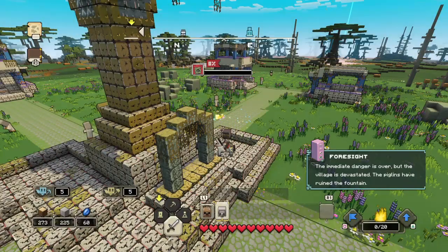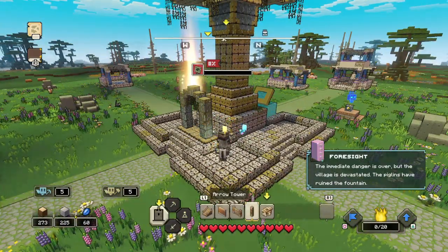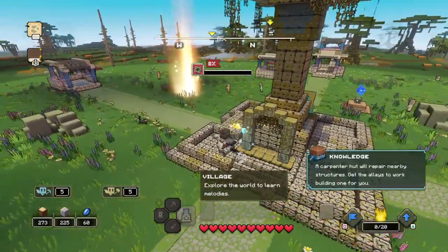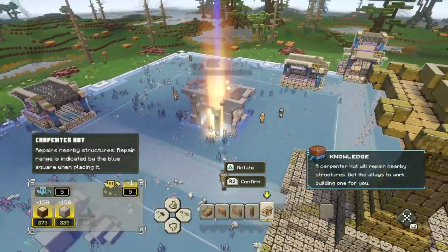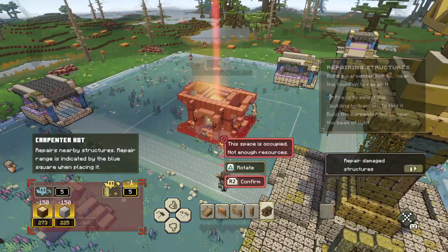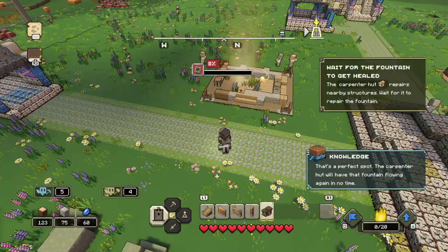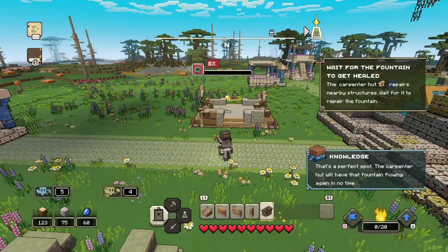The immediate danger is over, but the village is devastated. The piglins have ruined the fountain. A carpenter hut will repair nearby structures. Get the allays to work building one for you. That's a perfect spot. The carpenter hut will have the fountain flowing again in no time.